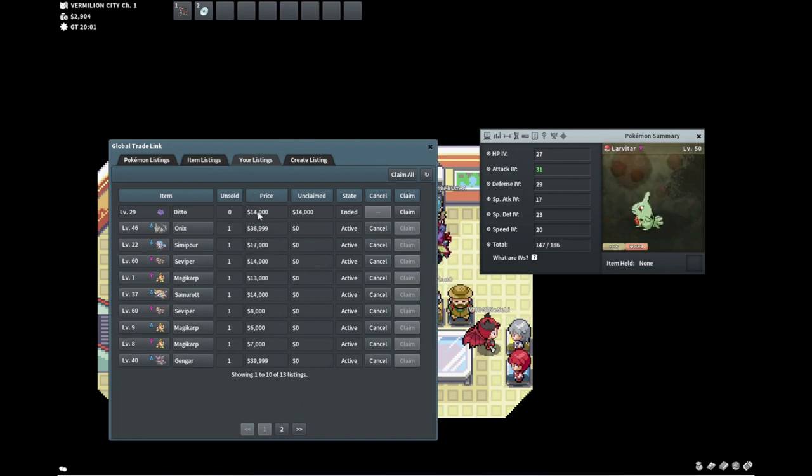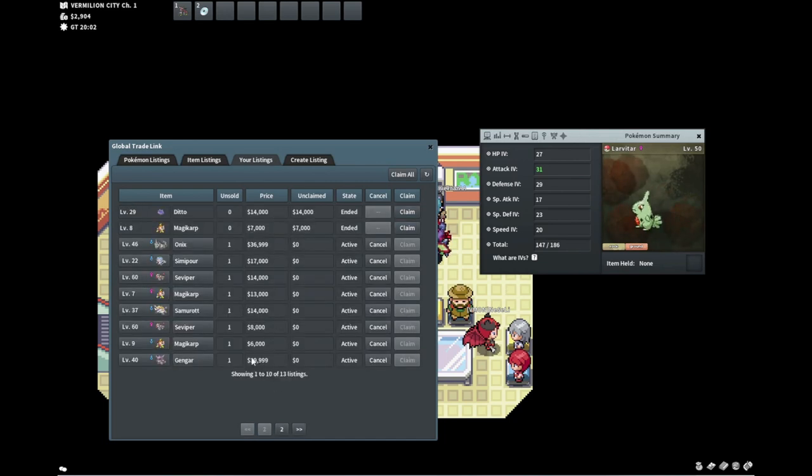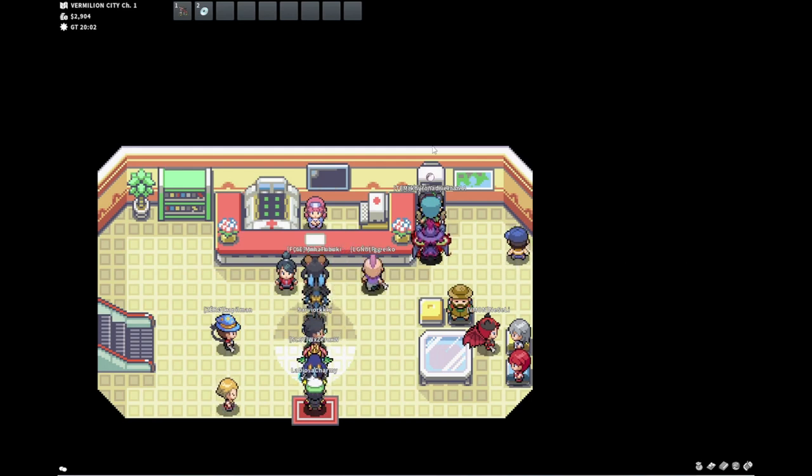We started with just shy of 200k and we definitely have over 200k in assets when you look at this — 100k there, that's probably up to 200k, and then all this kind of floats over. I'm going to give this some time to sell. I'll be back in a few hours, maybe tomorrow.